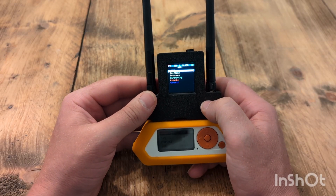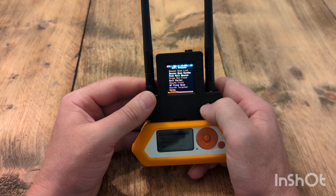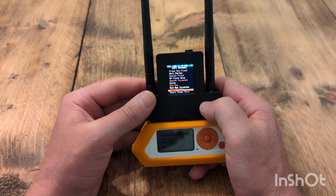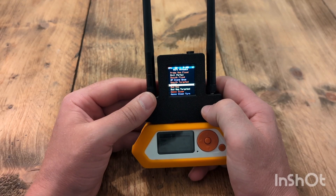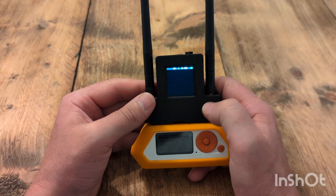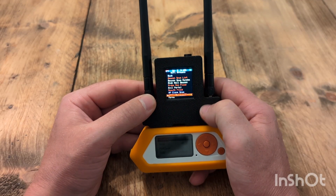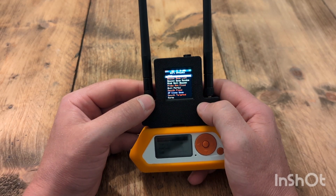Then going into attacks, you get all the usual attacks and then down to the new ones which I haven't tried yet. There's a karma attack, then you've got bad message, bad message targeted, and associated sleep attacks. For the karma attack you have to first do a probe request sniff; once that's run its course, go back into attacks, go into karma, and it'll bring up the available networks you can launch the karma attack on.